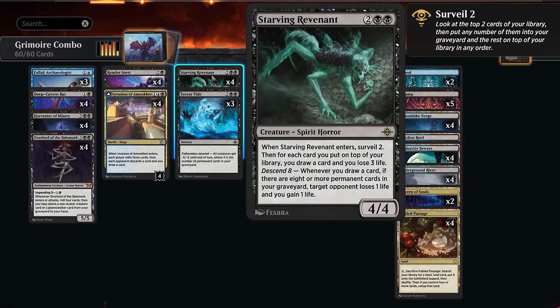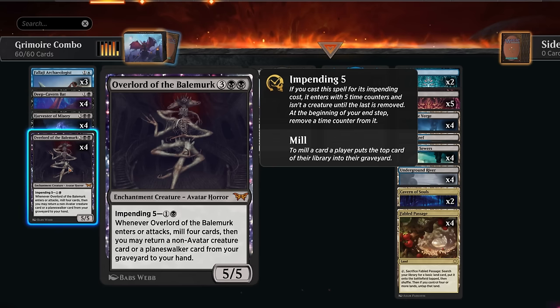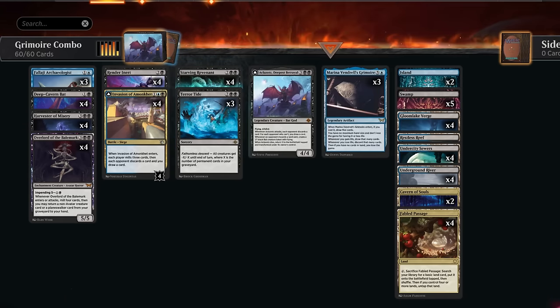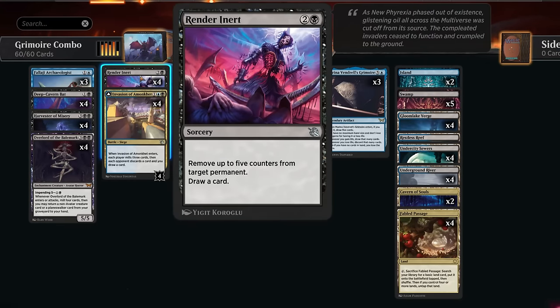To enable descent eight, we want to actively mill ourselves. That's where the new Overlord of the Bale Merc comes in. It can be cast with the impending cost of two mana, entering with five time counters - removing one at end of turn. This 5/5, when it enters or attacks, mills four cards and lets us return a non-avatar creature or planeswalker from our graveyard to hand. There's also a cool combo with Render Inert, which removes up to five counters from target permanent and draws a card.